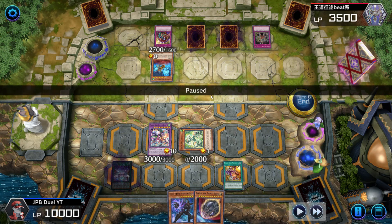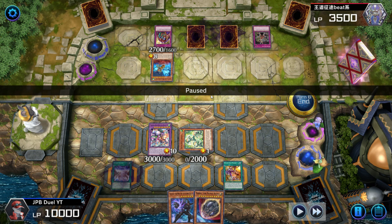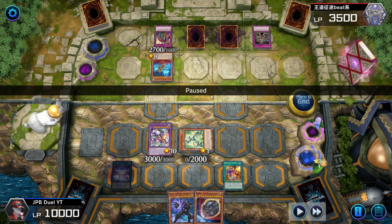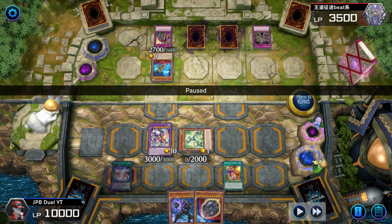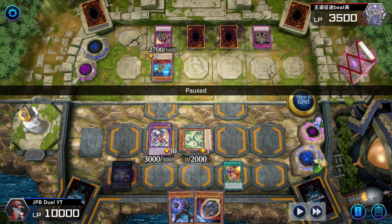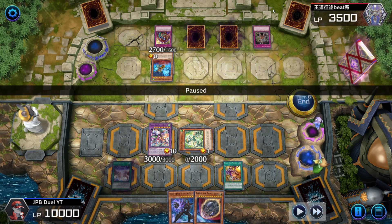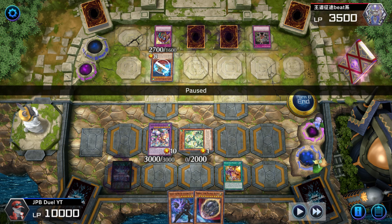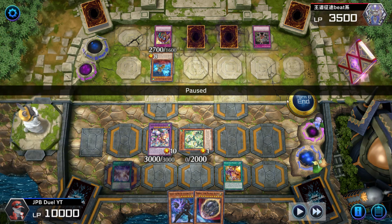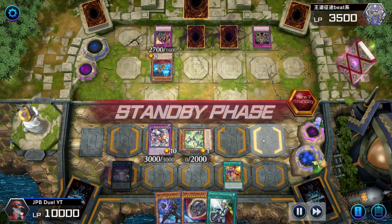You might ask why I didn't just attack into the Kadarla and kill it. I left it on the field specifically because even though I called by his Golden Lord this turn, he cannot summon Golden Lord on his turn. He'd be forced to use Kadarla to bump into my Butler — killing Kadarla to get Golden Lord. But Gozen Match locks him to one attribute only; Golden Lord is Light, so he cannot get Golden Lord on the field as long as Kadarla is there. I end my turn and draw Cross-Out off the Pranks cycle.